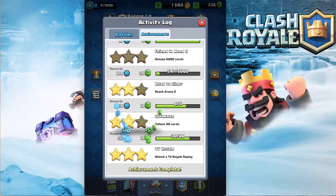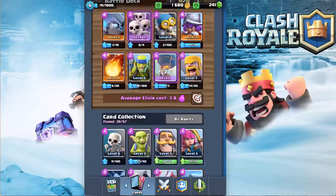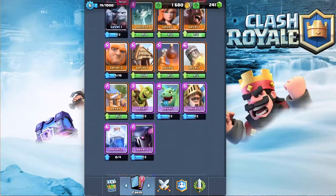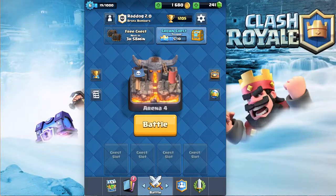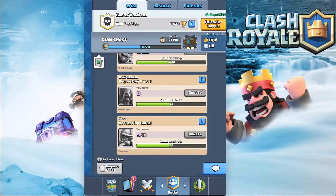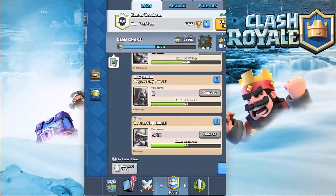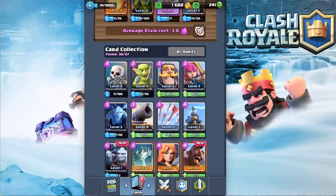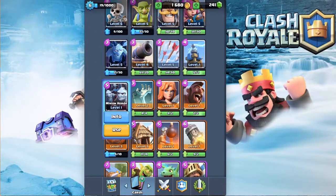We just got an achievement — collect 30 cards, claim. We need five more crowns to get the Crown Chest, so we'll get that this episode definitely. We did put in a request for Musketeer, so if we get one more we'll definitely upgrade it. We also got the Hog and the Minion Horde.